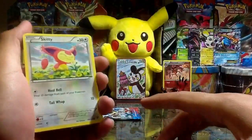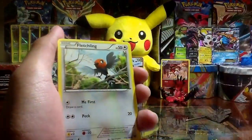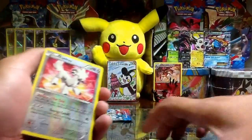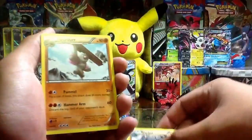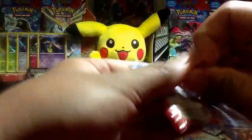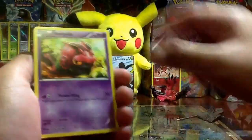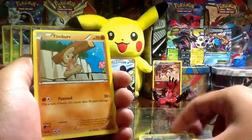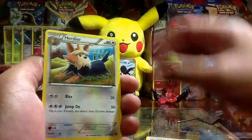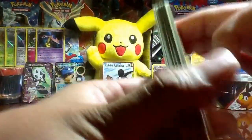Move on to the next pack. We have Skiddo, Shelmet, Fletchling, Swirlix, Staryou, Furfrou reverse, Rhydon rare non-holo, Griddle, Rainbow Energy, Great Ball — and our last pack from this collection box. Spritzy again, Venipede, Skiddo, Zorua, Timburr, Shelmet reverse, Tauros rare non-holo. Pretty good from that one box.